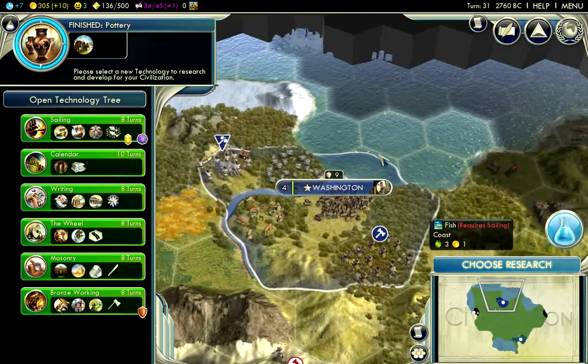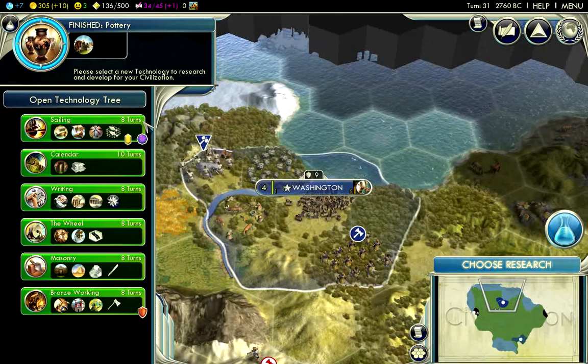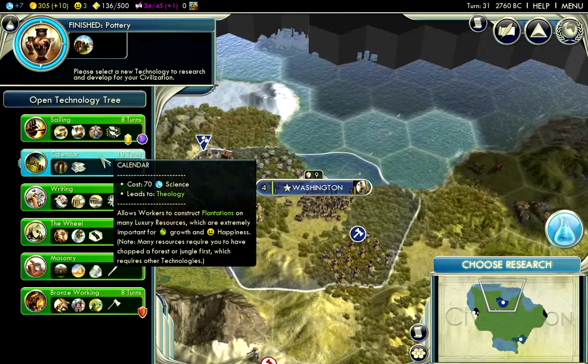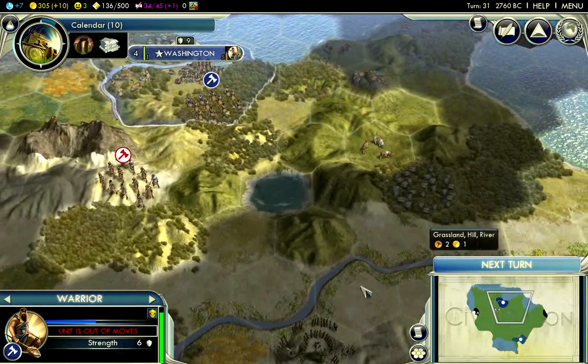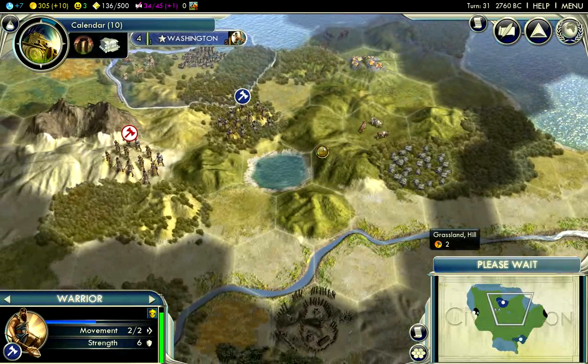I have Pottery. I could go for Sailing and then Calendar — Sailing will help me grow faster and explore better. But I'm fine on food, so I'm going to go for Calendar first to get access to Silk. Since I'm planning on getting my second city very soon, I'll need access to that second luxury resource.